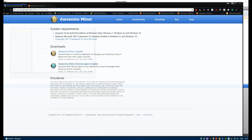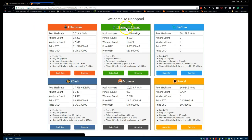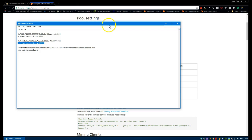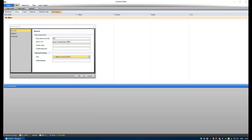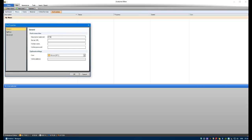The first pool would be ETC - enter the address. On NanoPool, go to the Ethereum Classic help at the top and in the middle you'll see the server and port. Copy that into a notepad. Leave worker blank, make sure we select Ethereum Classic, and enter your wallet address. Then add another pool for Ethereum - make sure we select Ethereum and enter the server address as well, then click OK.